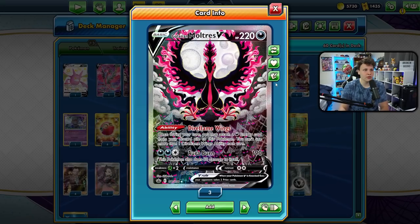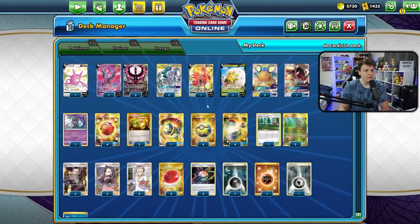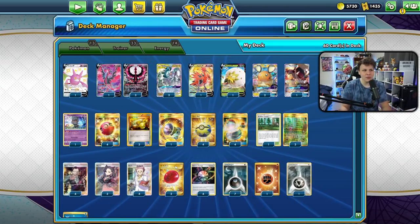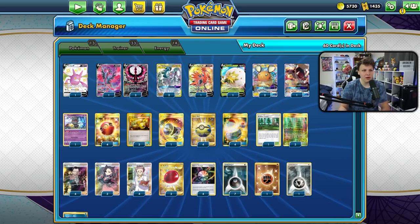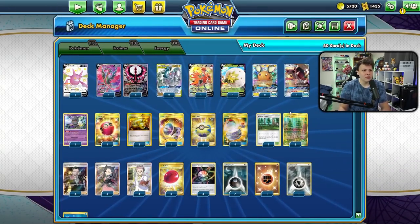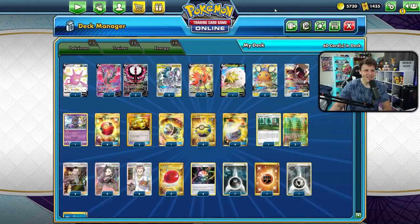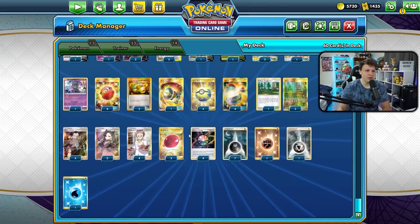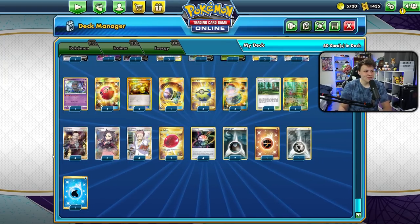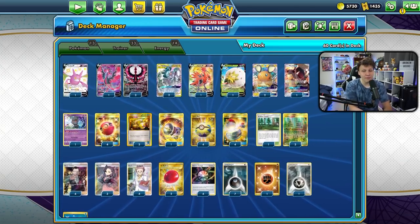We want to use Dire Flame Wings to accelerate energy into play to set up the Aurora Burn, without even necessarily using Ultimate Ray. We just want those energies ready as soon as possible. Then we run four Quick Ball, four Cherish Ball, some Boss's Orders, and Great Catcher — we're still at the core an ADP deck, so we can win with Great Catcher into Boss, or Boss Boss on two-prize Pokémon off the opponent's back bench. Four Switch and Air Balloon for mobility, plus three Marnie and Research in the draw supporter category.